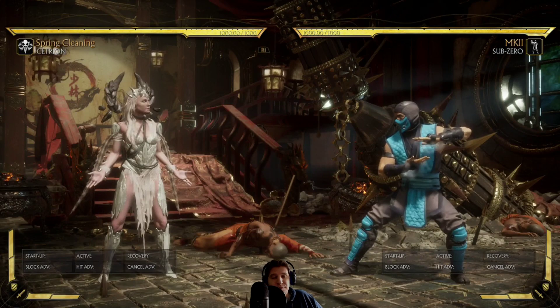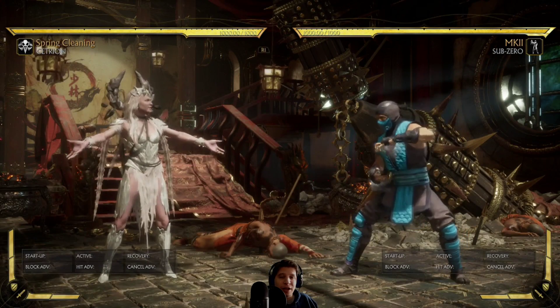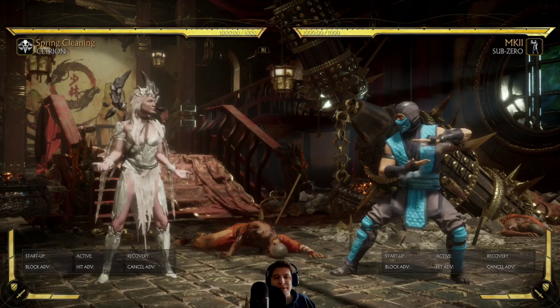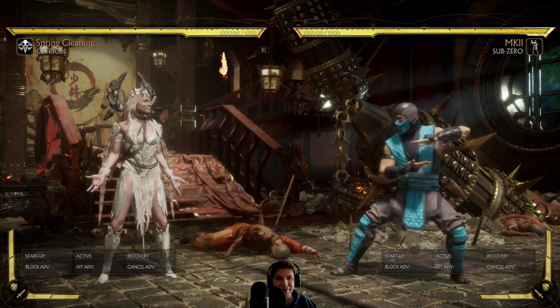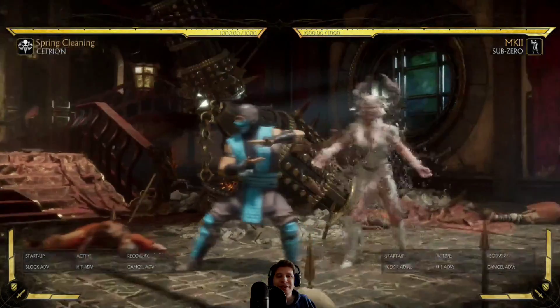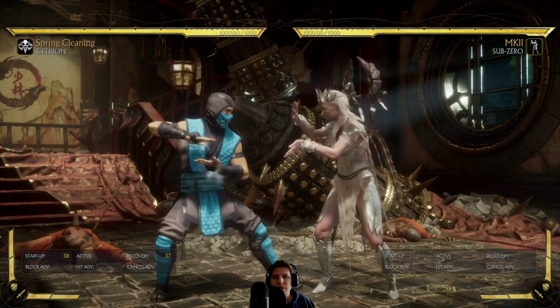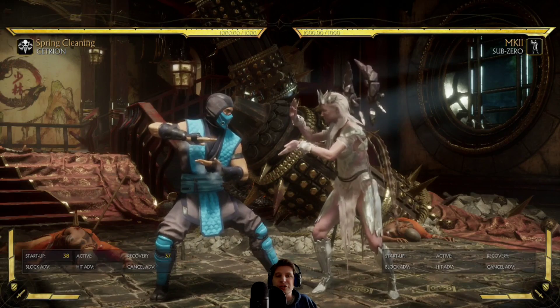Many people look at it like 37 frames of recovery is the same as blocking a move and the move being minus 37. They interpret it as: once she appears behind you, she can't move, block, or strike for 37 frames.